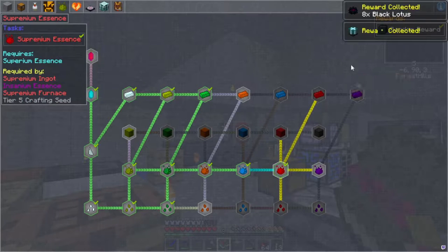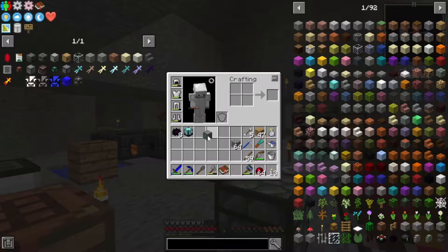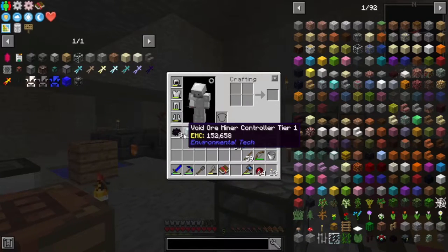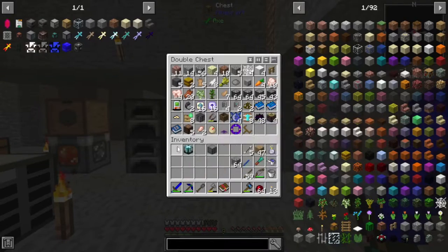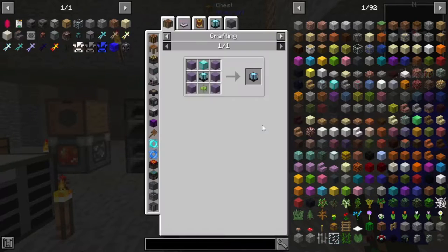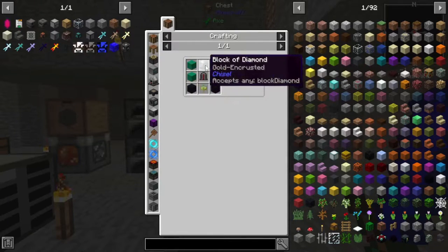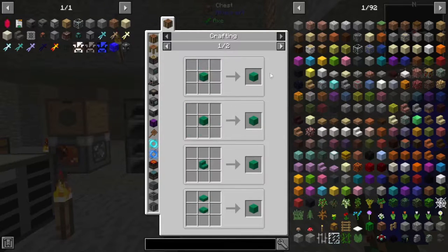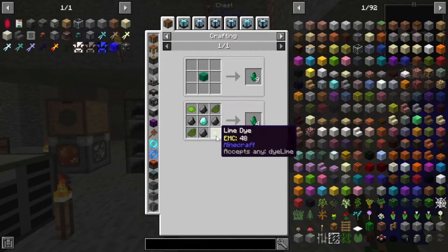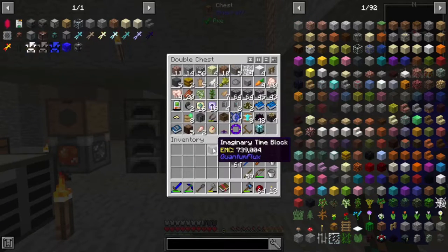Black Lotuses — that's nice. Void Ore Miner Tier 1, that's not too crazy. But that Imaginary Time Block — this is crazy. The Void Ore Miner Controller Tier 1 is pretty nice because it does cost diamonds and litharite tiles, which are really annoying to get. They come from litharite, which you can make with green dye, lime dye, and diamonds, or you can mine them up. Well, we have the Void Ore Miner so we can mine them up. That's really nice.